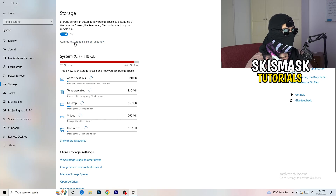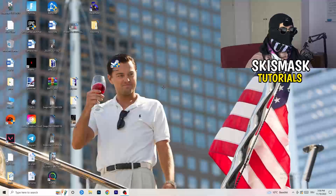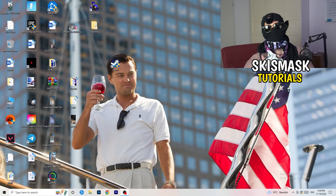Go to Storage and click Configure Storage Sense, then run it now. Copy these settings: every week, 40 days, 60 days. This will delete temporary files on your PC, freeing up storage and improving your general performance. Once finished, close this window.